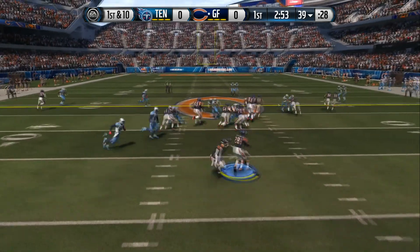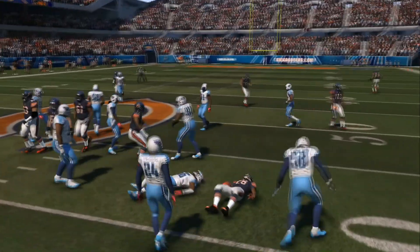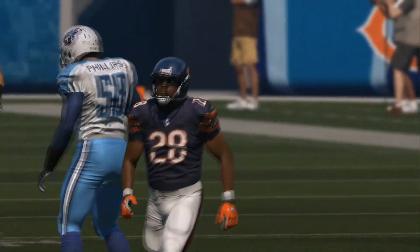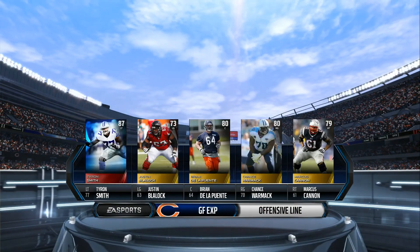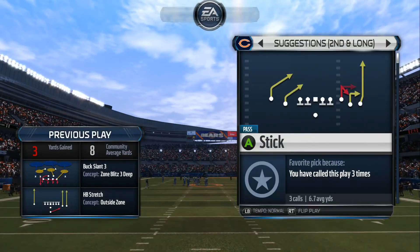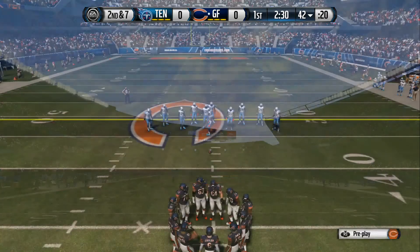First down at the 39, C.J. Spiller. Tackle down at the 42-yard line. This is a collection of wide receivers that could dictate this game today. They must find a way to create separation for their quarterback.